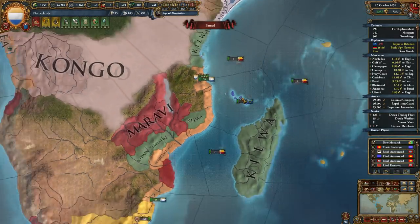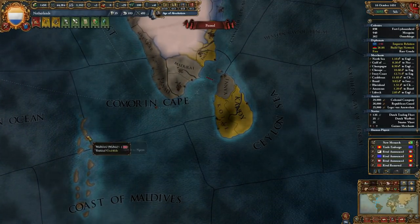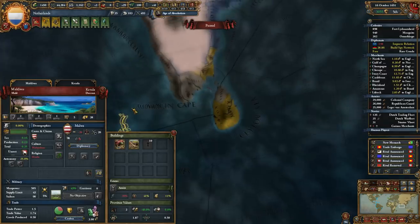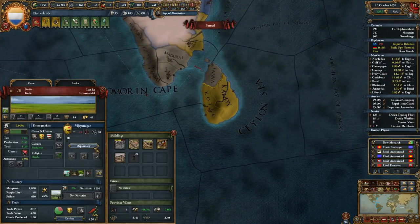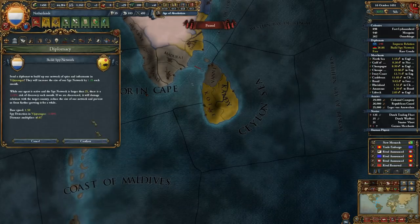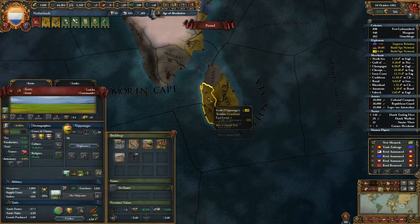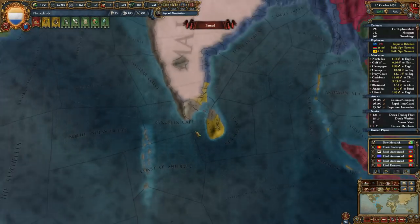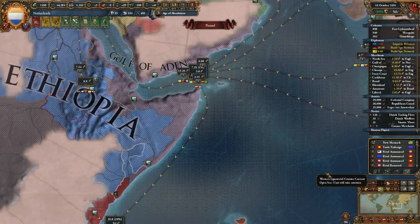What I wanted to do is push into that area — I can't get over the fact that Malacca — okay, right. We want to build a spy network on Vijayanagara because I want that center of trade. I want Ceylon. That's going to be good. Then we also need to think about how we get this under our control.